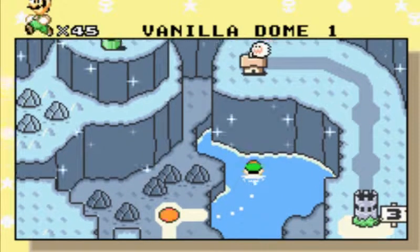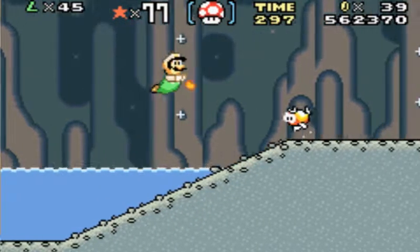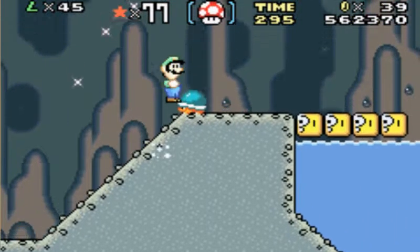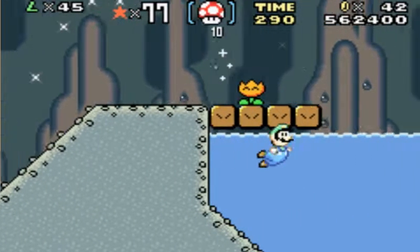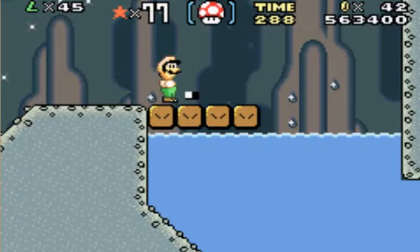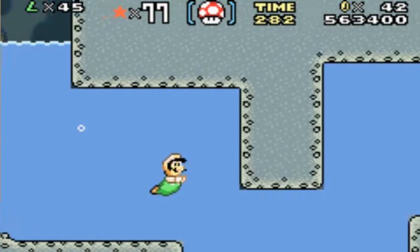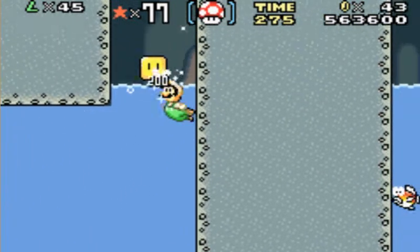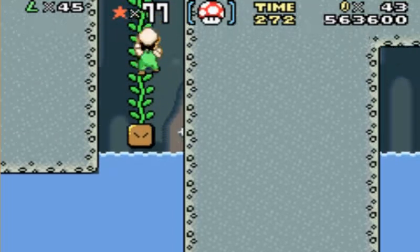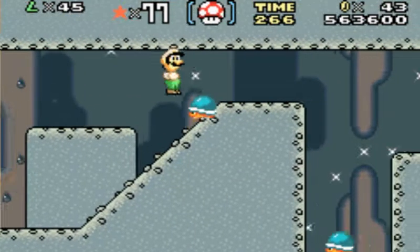Actually, I believe the red switch is in here. So this is Vanilla Dome 2. Or is it the blue switch? But anyways, there is a secret exit. You can actually just run into that Cheep Cheep that was above the water and kill it, because it's out of water. Cheep Cheeps, if they're not jumping out of the water and not swimming, then they're pretty much vulnerable. Though I believe you only see one Cheep Cheep like that in the entirety of the universe.